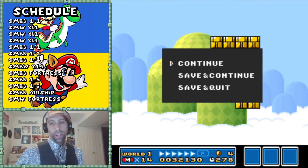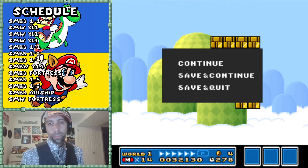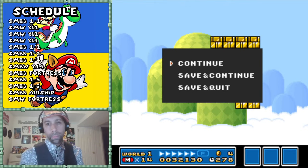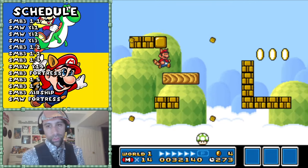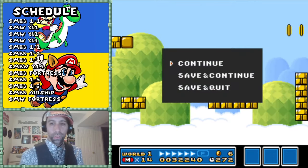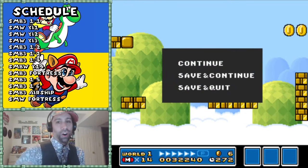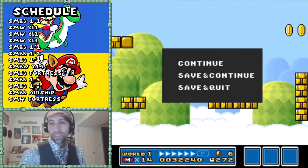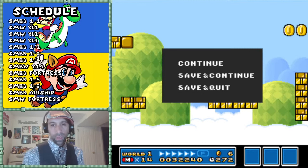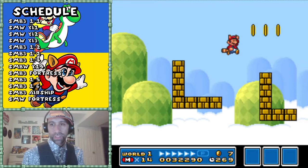Depending on where you hit the block in Mario 3, the mushroom will go on the opposite side. I'm going to hit this guy here - oh, that was brilliant. You can even see that block ran interference on me, making it harder for me to get that one-up. But in theory had I executed on that properly I would have gotten the one-up. It's beautiful.